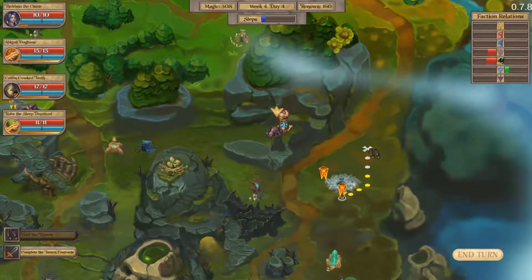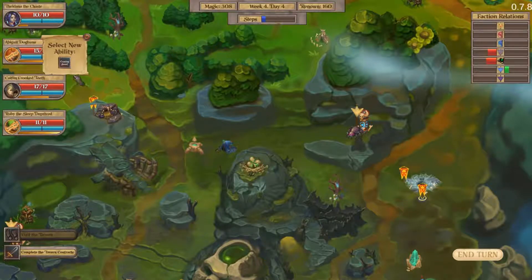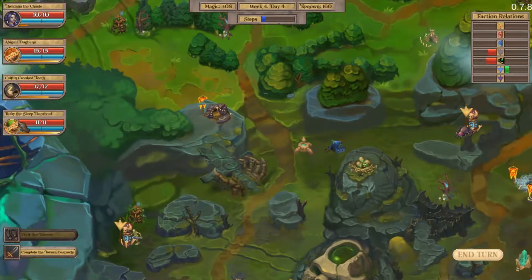Hello and welcome back to Fort Triumph with me, Barton. Let's do our levels. Level up — Abigail has no new abilities to choose from, unfortunately.